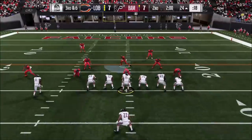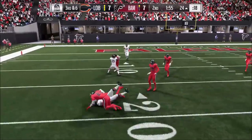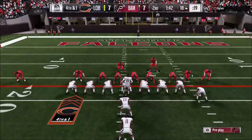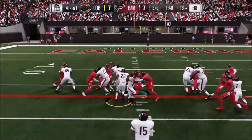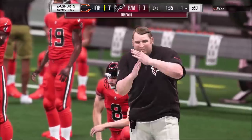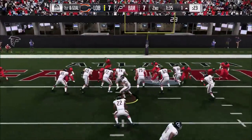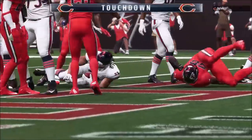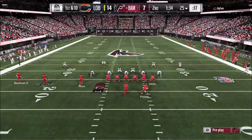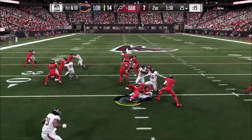I was going to 3-3-5 on passing downs because that's where I feel most comfortable stopping the pass, but if I know he has a chance to run the ball I'm going to big nickel. We get him to a fourth and one — I missed the gap by a little bit. He gets to the one-yard line for first and goal. We forced two fourth downs, one of which was a fourth and 14. Unfortunately we turned the ball over, but back to playing against this 5-2.